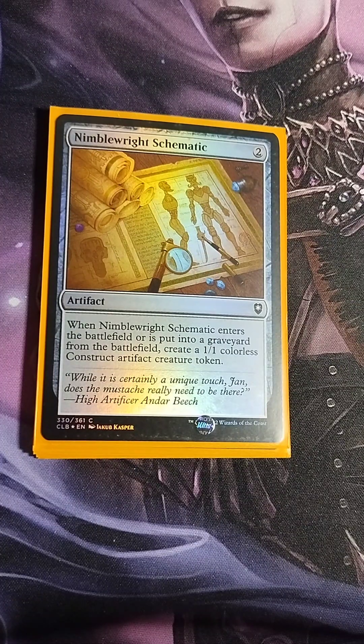Nimblewright Schematic — two drop artifact. When it enters the battlefield or is put into a graveyard from the battlefield, create a 1/1 colorless Construct artifact creature token. This card has been amazing — I've used it so many times to trigger my commander multiple times. It creates a 1/1 token as well; it's actually one of my favorite cards in this deck because of its dual abilities.